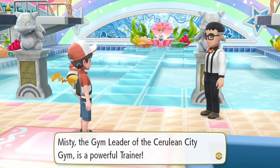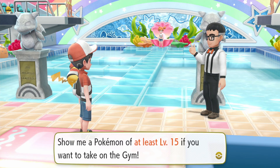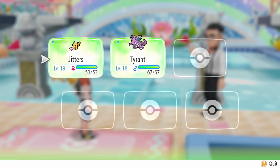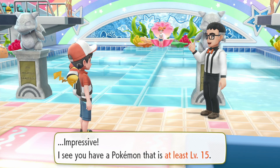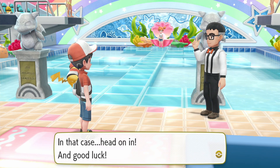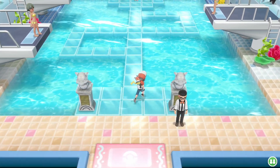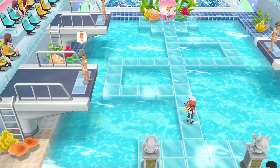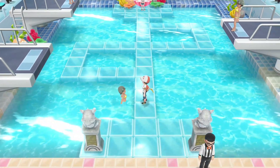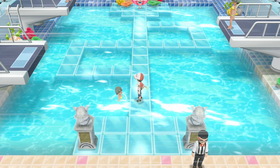A trainer stops us: 'Yo, champ in the making — Misty the gym leader of Cerulean City Gym is a powerful trainer. You'll need a Pokémon at least level 15 to challenge her.' Jitters qualifies, so we're let in. Though if I remember correctly, the Pokémon in this gym are close to level 20.